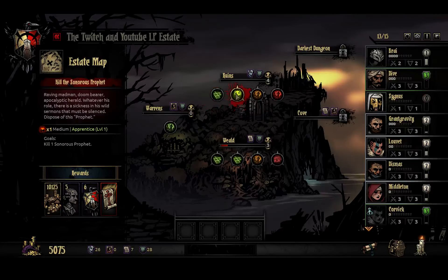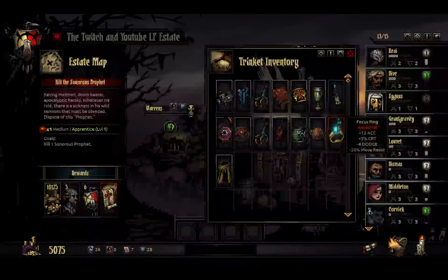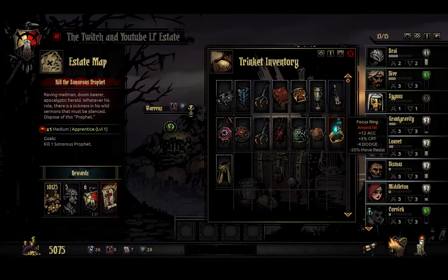I still have to defeat the level 1 Sona's Prophet, but I don't want this crappy minus damage modifier. I just got a new trinket - plus Accuracy, minus Dodge. That's probably going to go on somebody. Protection, minus Stress Resist, minus Virtue Chance.